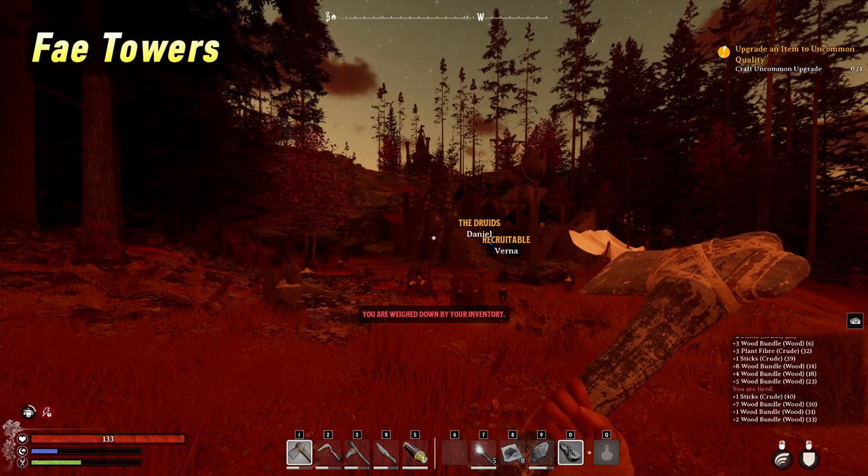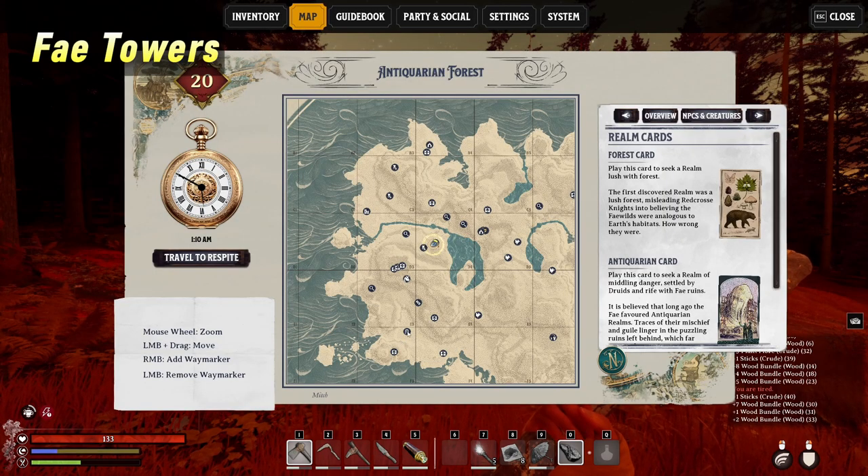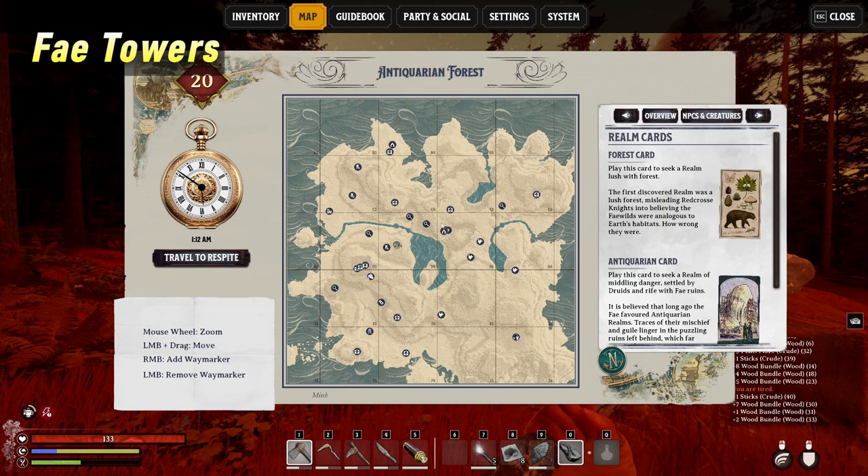Next, make sure to locate and complete Fae Towers first when you open a new realm. These reveal points of interest across your map.